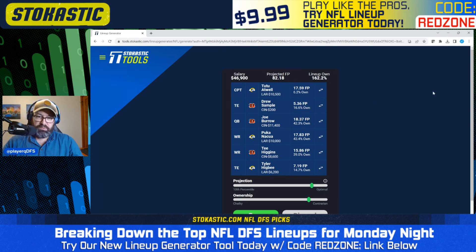I'm generally looking first at projection. This one projects for 82 fantasy points, which seems pretty high. Second, I'm looking at correlation — mainly making sure the quarterbacks are used in an appropriate build. Here we have Joe Burrow in the flex paired with Drew Sample and Tee Higgins, which looks good. We don't have Matthew Stafford, so we don't need to worry about pairing him with his pass catchers. This lineup has three Rams pass catchers and no Stafford. I think that's fine, particularly on a PPR site like DraftKings. Puka could outscore Stafford anyway.